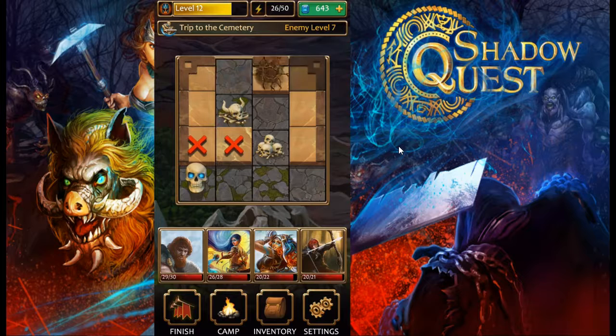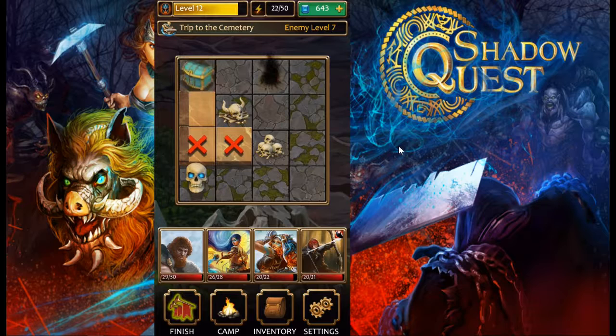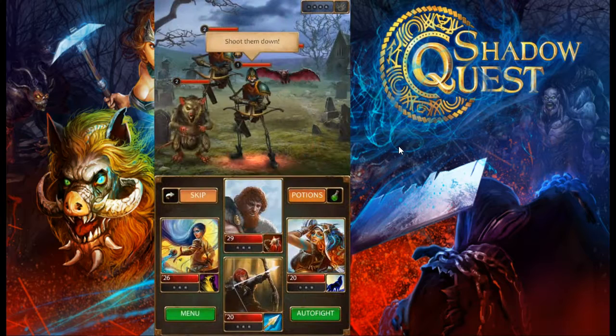We just got a trap — minus 50% intelligence for 15 minutes on our archer. Thankfully the archer doesn't primarily use intelligence. We also uncovered a treasure chest, but if that trap had landed on one of our mages it would have been a really big damage reduction. Our energy is running out and our squad will get weaker as we keep progressing because these debuffs last the full 15 minutes.